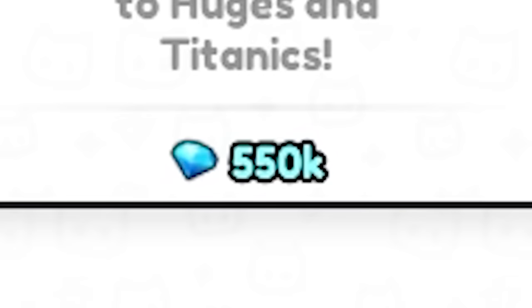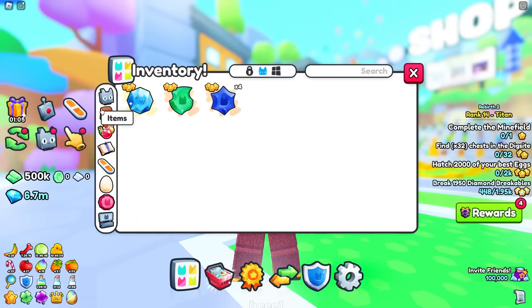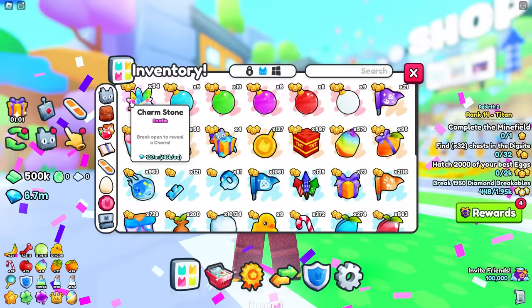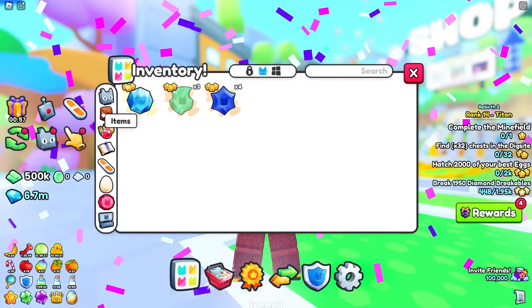We got 550k! How many have we opened? Six — one in six, we got that. Let's keep going. We got another agility charm. Another agility charm — we keep going. Another agility charm.